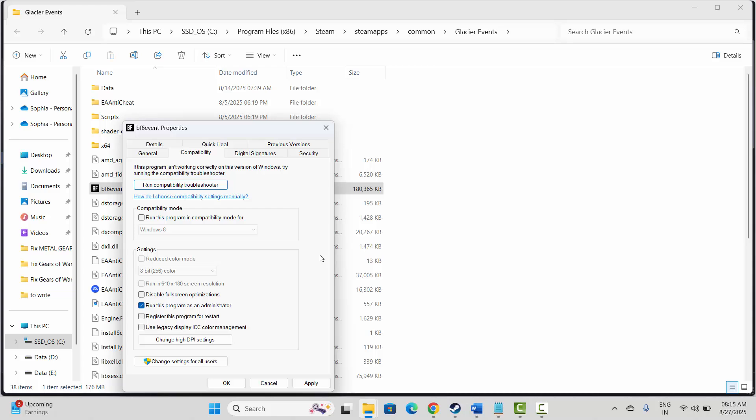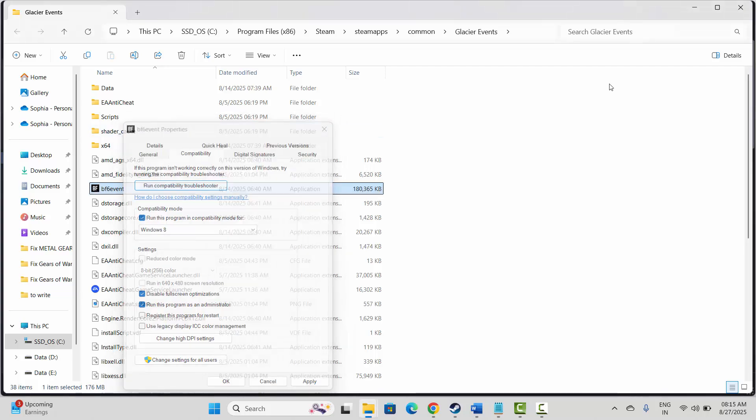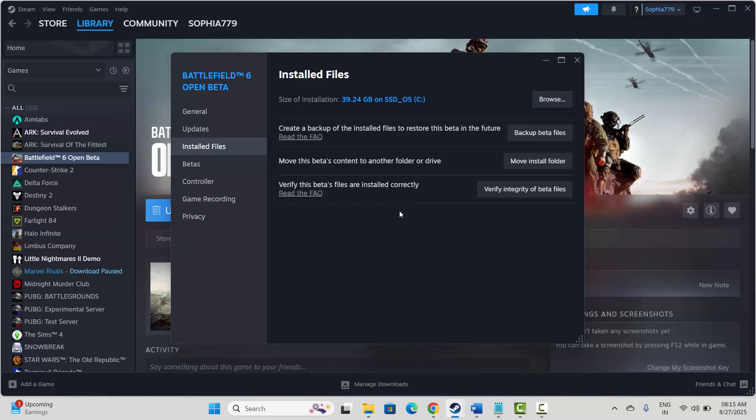If that doesn't resolve it, check Run this program in compatibility mode and select Windows 8, then hit Apply and OK and try to launch the game. You can also check Disable full screen optimizations, then hit Apply and OK, and try launching the game to check if the issue is fixed.